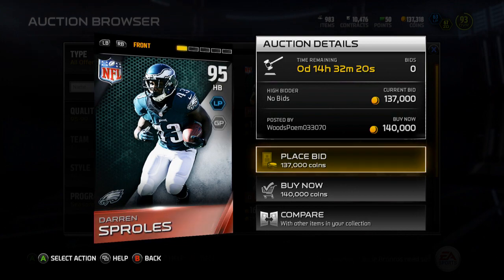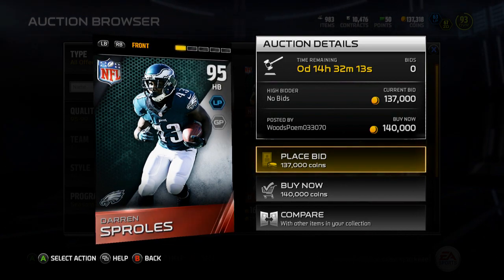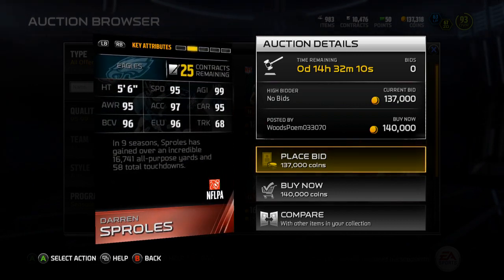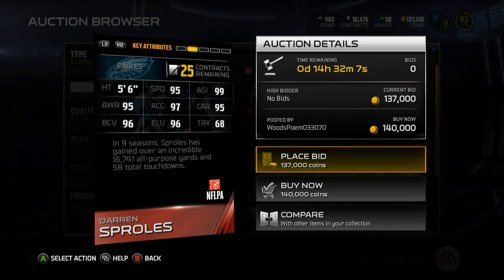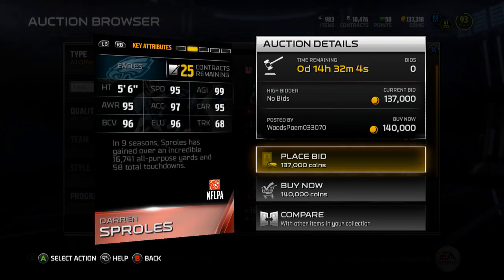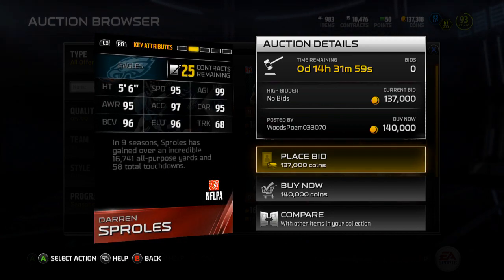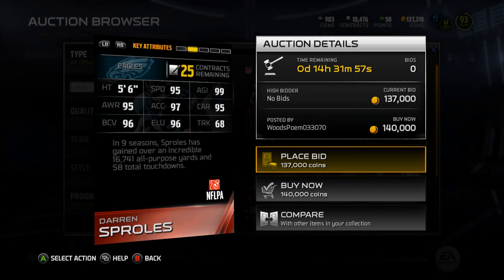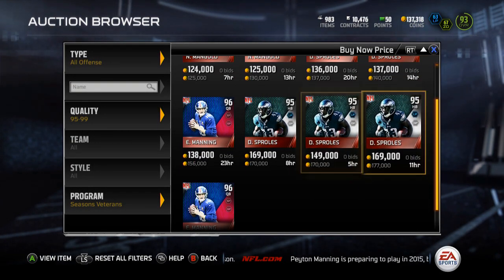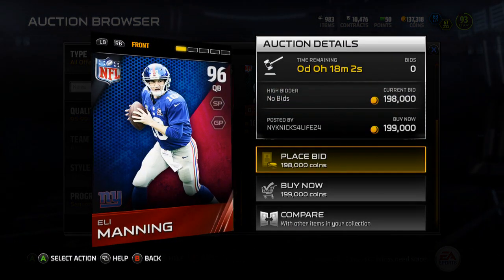Next we've got Darren Sproles, which I'm really highly considering picking up because I love Darren Sproles - I loved him when he was on the Chargers. I think it'd be fun to play with him and Vick in my backfield, so I'll probably be getting this Darren, hopefully I can even pull him. He's got 95 speed, 99 agility, 95 awareness, 97 acceleration, 95 carry, 96 ball carrier vision, 96 elusiveness, and 68 trucking. A pretty solid card.